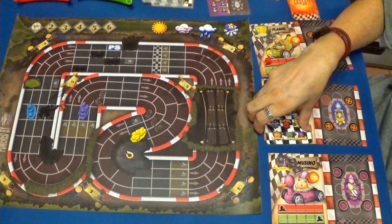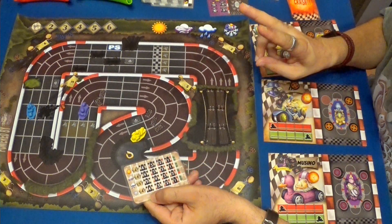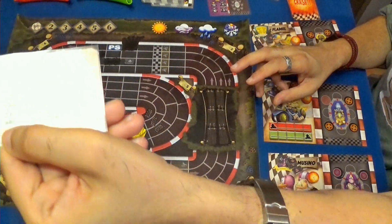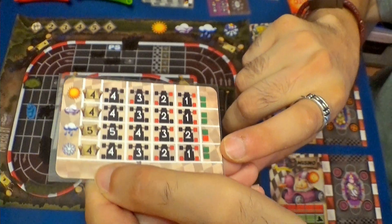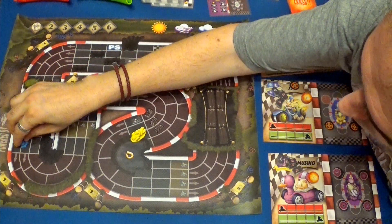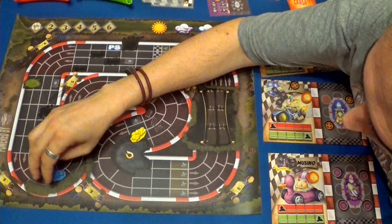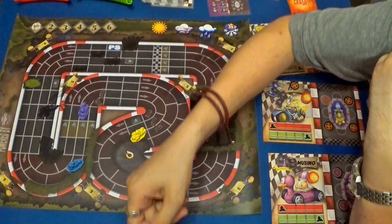Tenemos aquí a IU en última posición. Voy a hacer máxima cuatro y va a usar dos turbos para hacer seis. Podemos ver que puede usar hasta dos turbos. Seis: uno, dos, tres, cuatro, cinco, seis. Y tiene de arma escudos, por lo tanto nada.